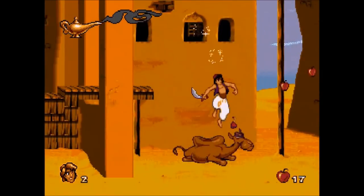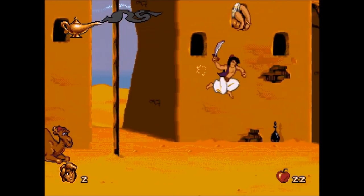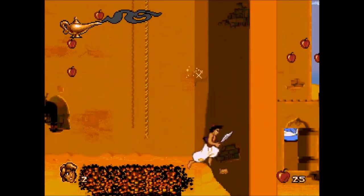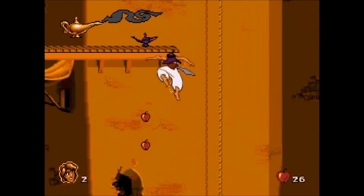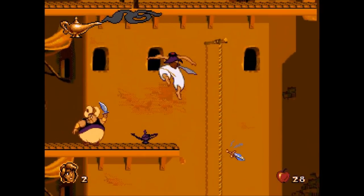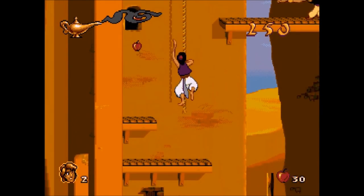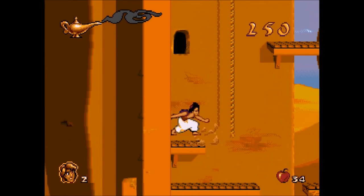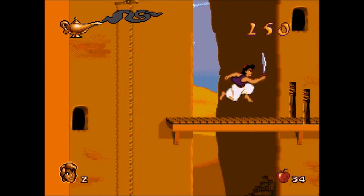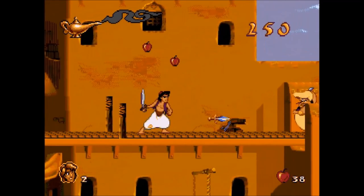The smoke coming from the magic lamp indicates how much health I have — the longer it is, the more health I have remaining. On the lower left you can see a face, which represents my lives remaining. I have two lives remaining, so I can die twice more before I get reset to zero and am on my last leg.